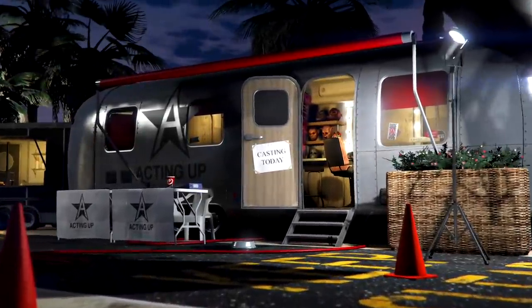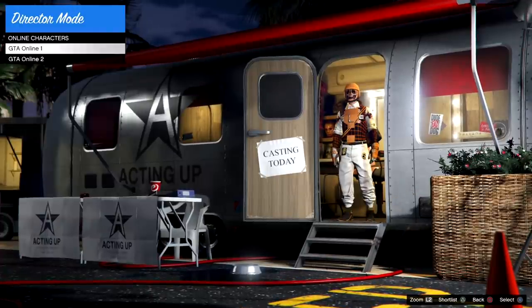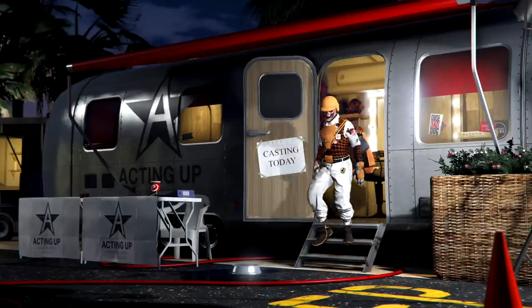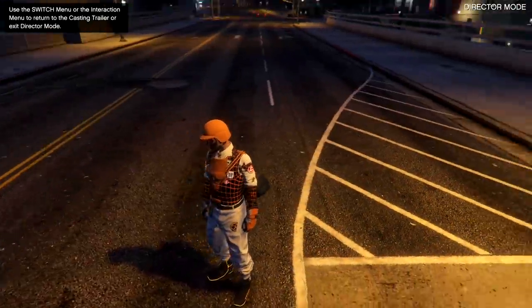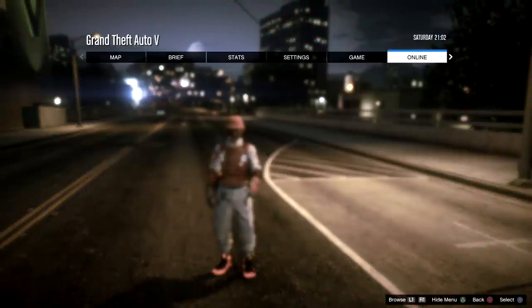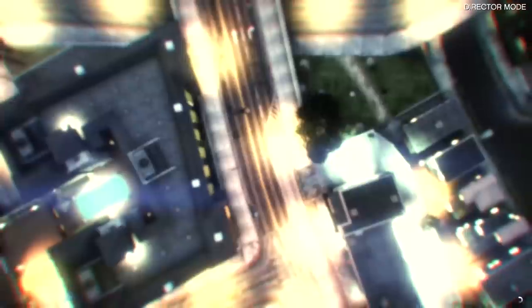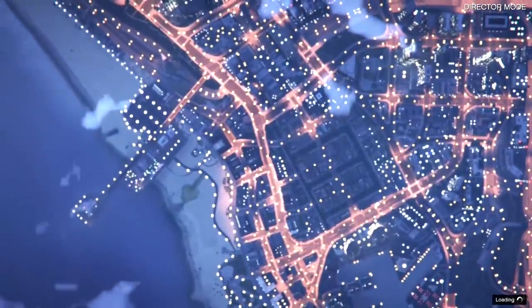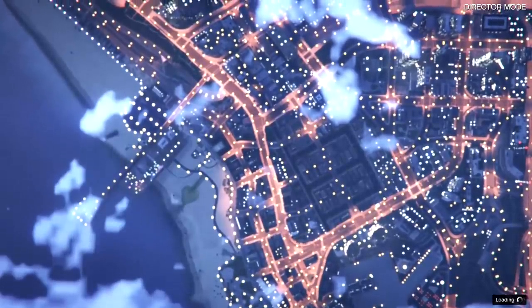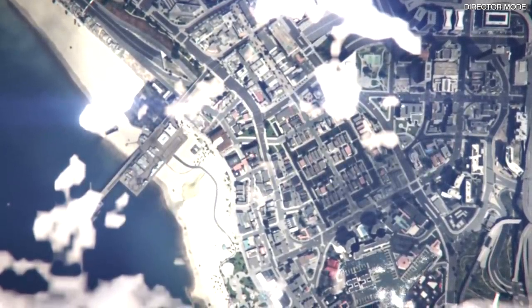I'm going to use Spotify to suspend app. Once you spawn back in you should be Trevor without a mini map. Open your interaction menu and go to Director Mode. If you've done it right, go into the trailer and over to your GTA Online character one — that's how you want to leave, always exit the trailer by hitting GTA Online character one or two, whatever character you're using. You should now be in the trailer with DM in the top right corner.